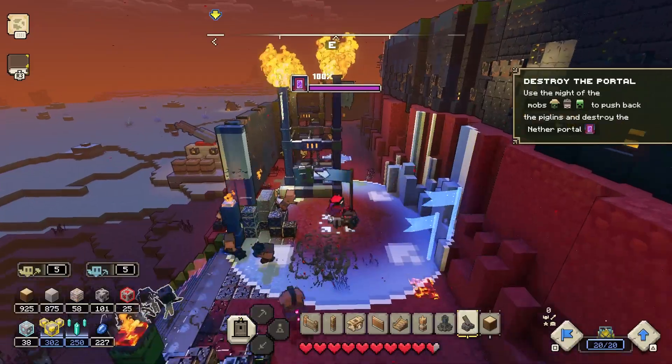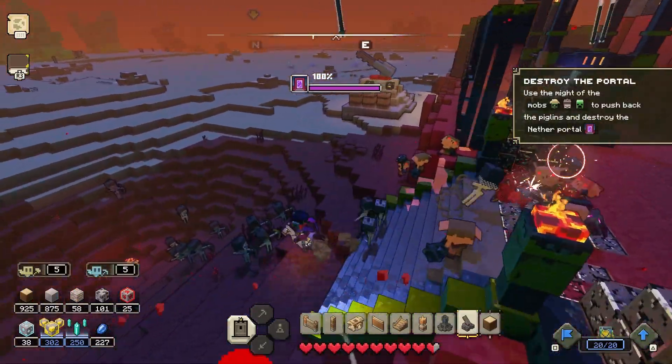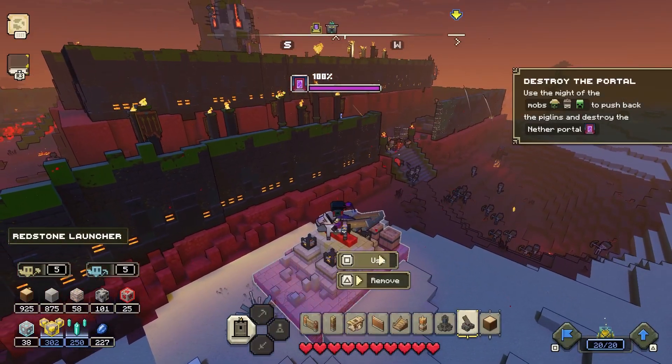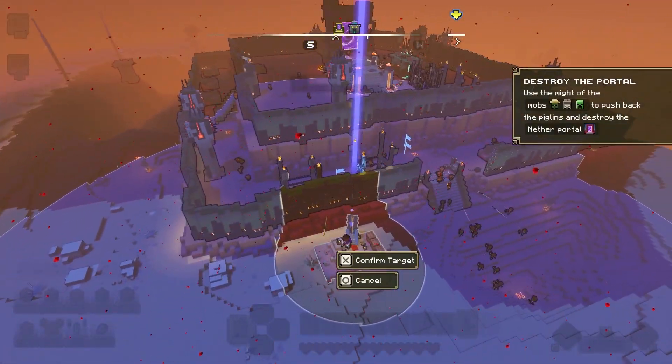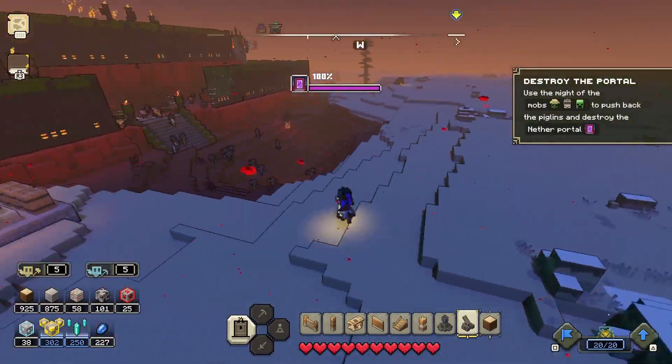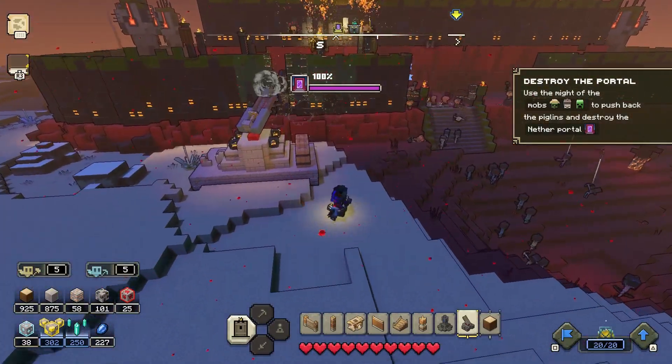I've got my redstone launcher built on the left side, which I'm now going to use for the first time — and it's actually so good. I'm using it on the spawners to the left. It does so much damage. To build it you need redstone and stone.